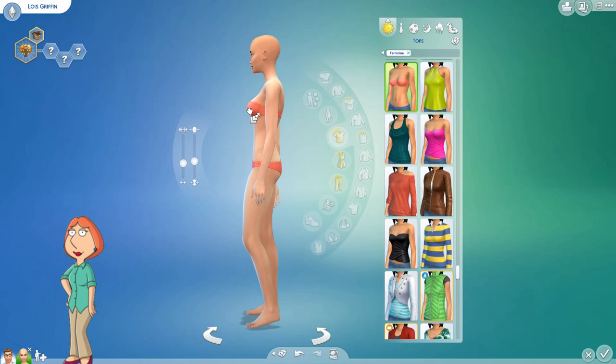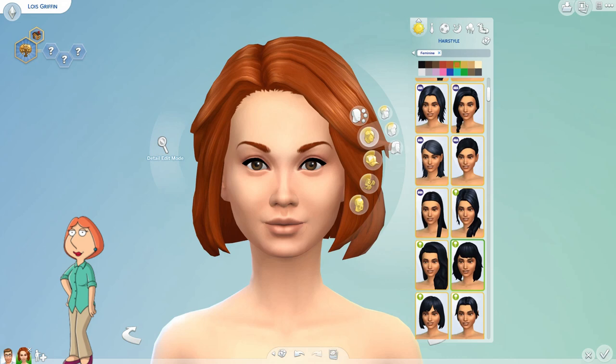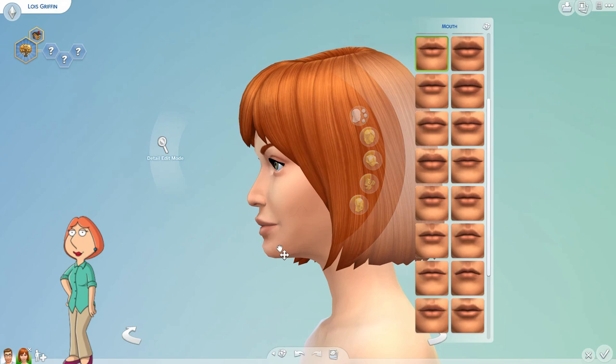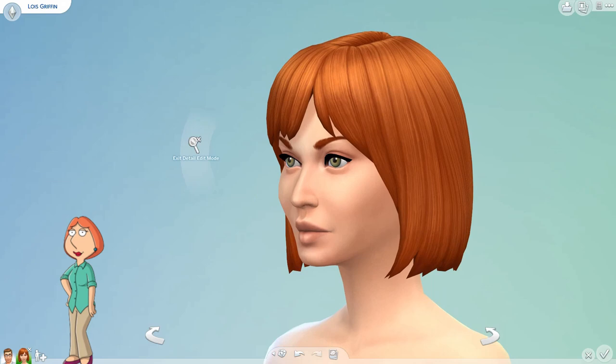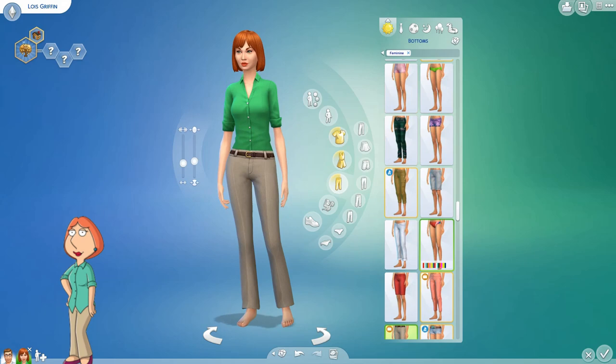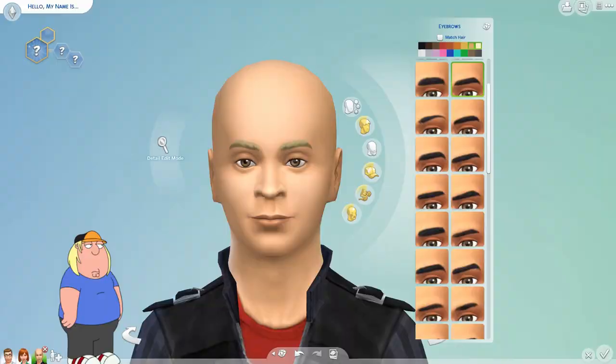I gave Peter the solid gold suit for his party wear — he wears it in one episode as a cutaway gag, which is just really funny. Then there's Lois — it was really hard to make her beautiful. In the cartoon world she's really attractive; Quagmire wants to marry her and Brian loves her too. I wanted to make her beautiful but she still has this nose, so I made it as perky as I could. She's got her classic green shirt, tan trousers, and red lip, which really helps perk up her face.